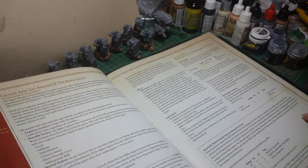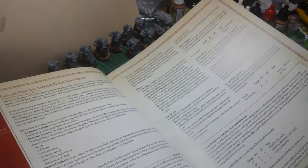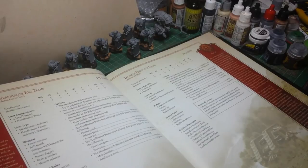You've got the Alpha Legion. Various bits and pieces. Your Banestrike Bolts. Lots of different things here for the Alpha Legion - Legion specific. So you can have Saboteurs and bits and pieces.